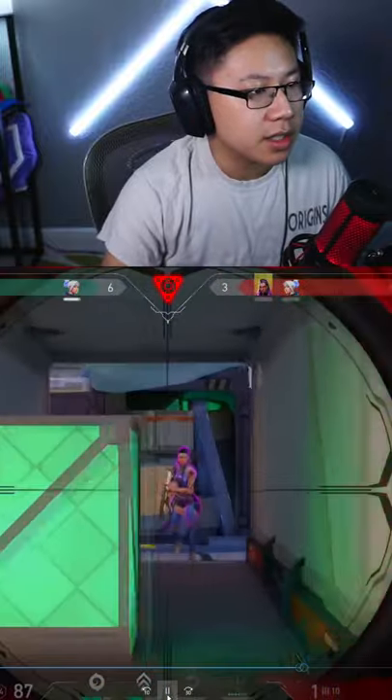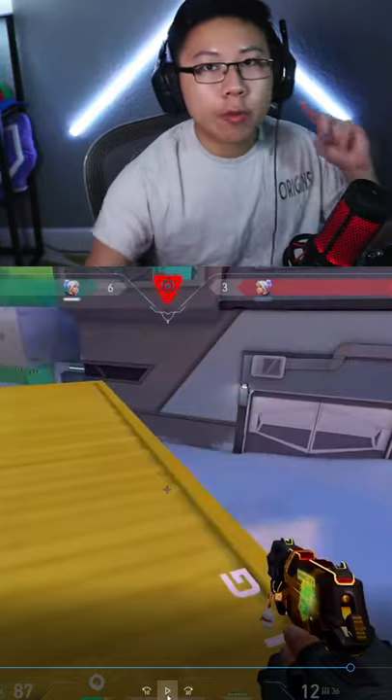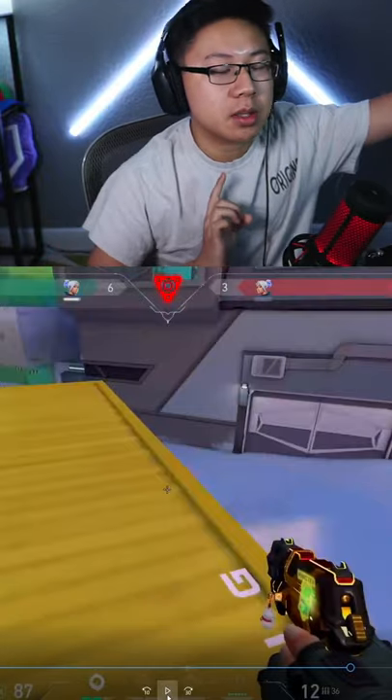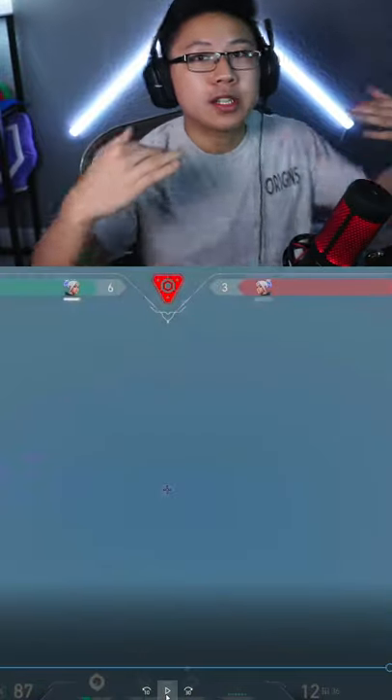This is where I get aggressive. I isolate the one-on-one with Reyna. I updraft here onto yellow instead of walking around, because when you walk around they have the ability to play Ring Around the Rosie with you.